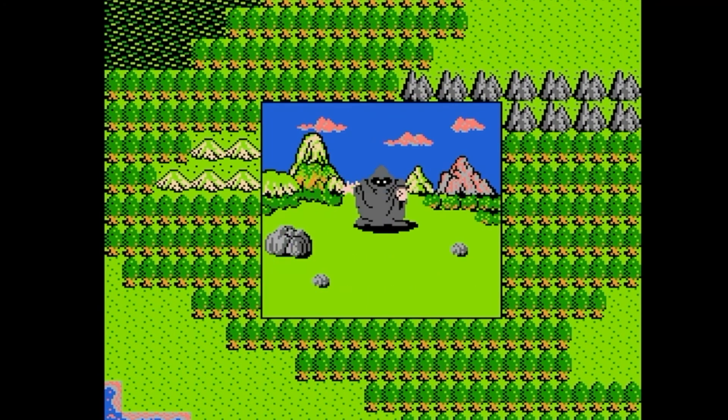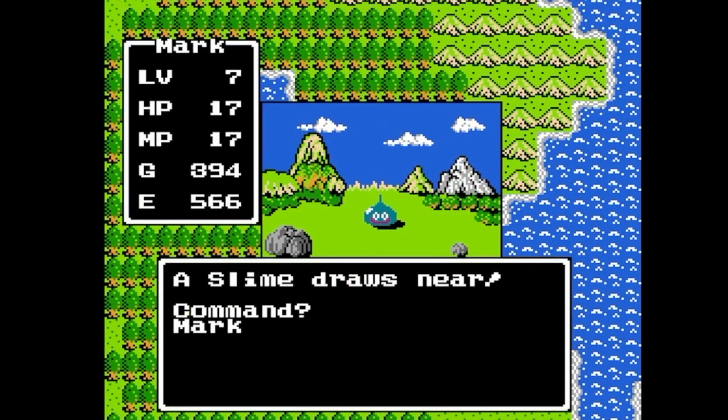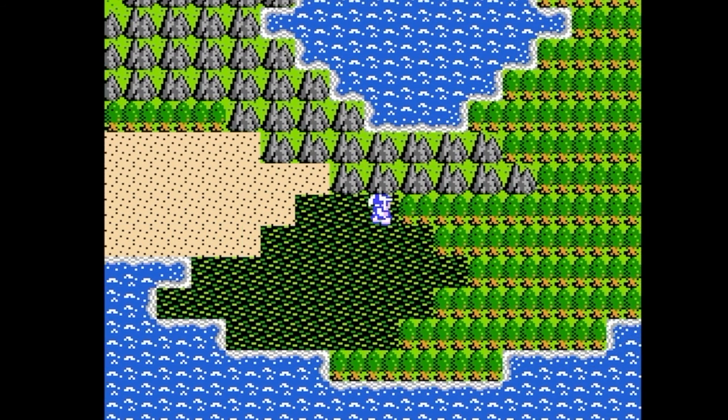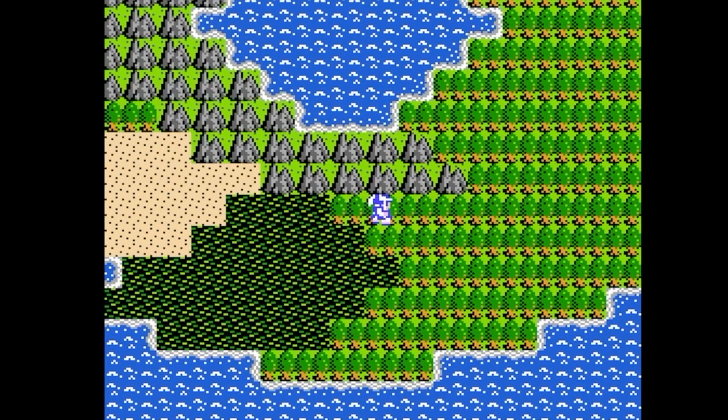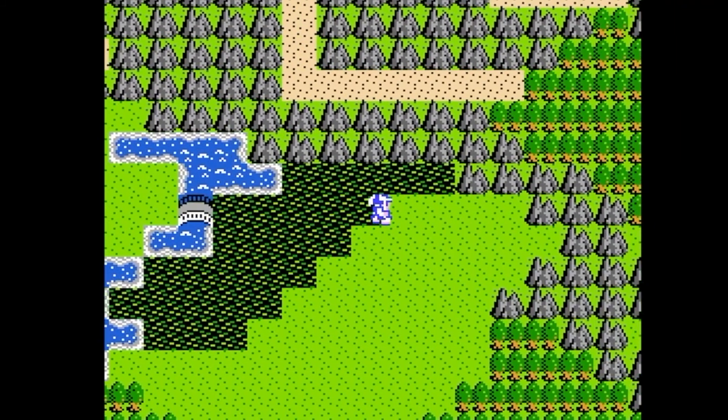While most JRPG world maps have regions with different geography, the landscape of Alephgard is pretty much the same throughout — grass and forest patches separated by rock and ocean, with desert and toxic swamps thrown in. But this game makes up for this in non-linearity.